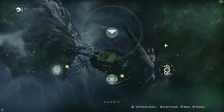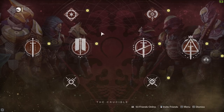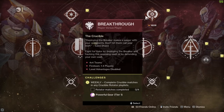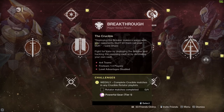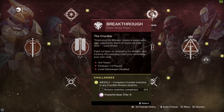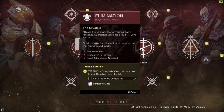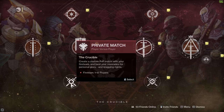There are also private Gambit matches if you want to see which members of the family can take down a primeval first. Moving on to the Crucible - there are two types of playlist to be aware of. The rotator matches this week consist of Mayhem and Breakthrough: a 6v6 with crazy increased super and ability regeneration, plus a 4v4 competitive-style mode. Four matches completed gets you powerful gear at tier one. The core playlists consist of Rumble, Control, Elimination, Survival, Freelance Survival, and Classic Mix - four games completed there gets you pinnacle loot.